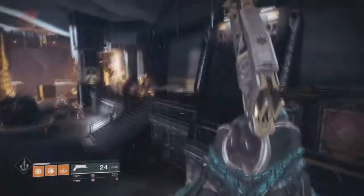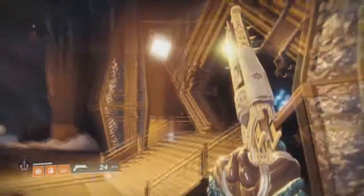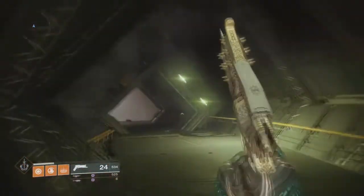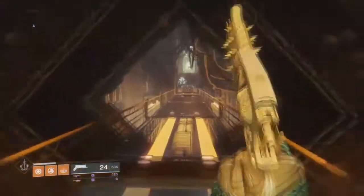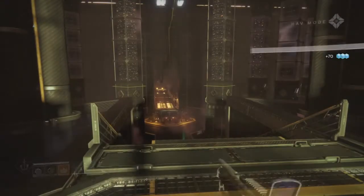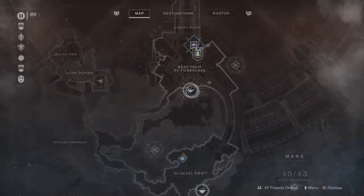After that, there is a cache in the Alton Dynamo. The Alton Dynamo is the named location on the map, to the left of Glacial Drift. You just go to Alton Dynamo — you can get there pretty quick — and just follow my path once you're inside the vault. It took me a little bit to find, but it's pretty easy once you know where it is. Hopefully this helps you guys. Just follow where I'm going and you get your cache. That is the final step. You get the Anabray Diary thing updated, and then you go back to the final computer node in Anabray's room.